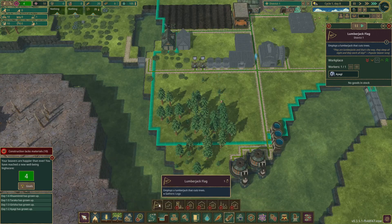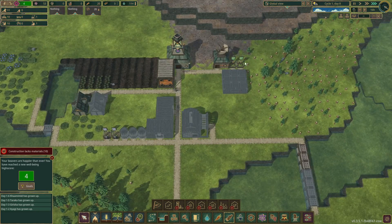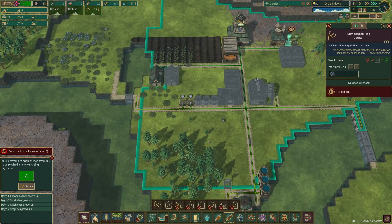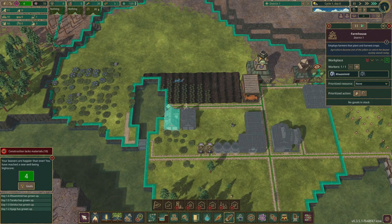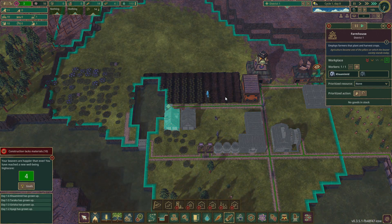The lumberjack post, the lumberjack flag down here for those beavers down there. Lumberjack flag - don't need that one. We've got our carrots being planted there. We've got 20 berries and we're going to need those berries, so I do ideally want to be just using the carrots.